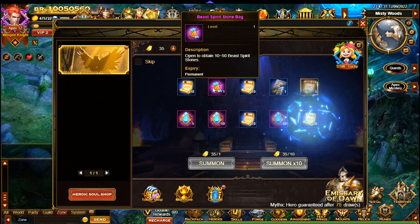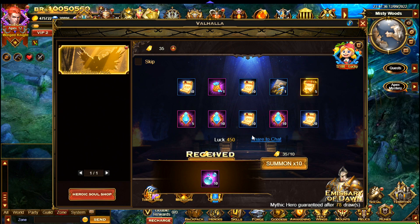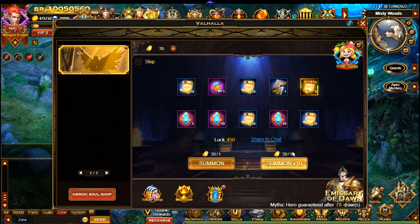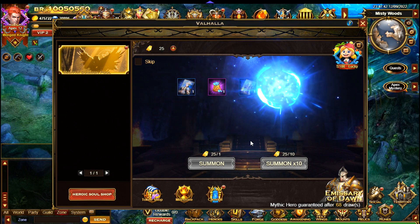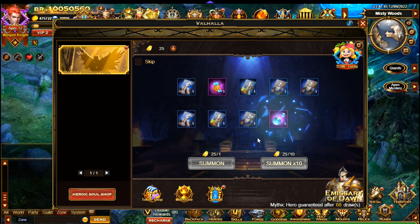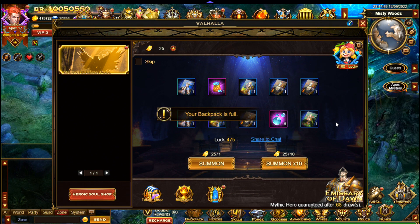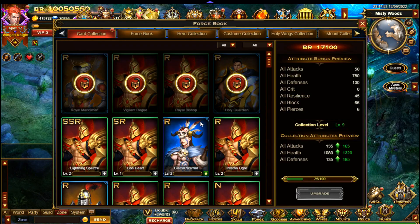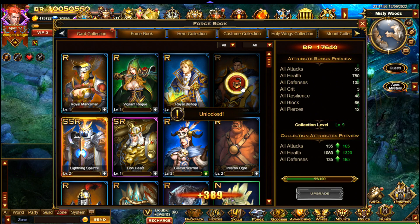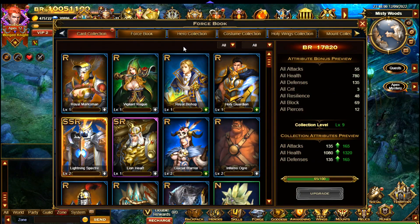Beast Spirit Stones, one card. I'm not sure this is as good as the previous Valhalla, if I'm being honest — it's hard to say. I'm only going to do 50 though. My bag is full — all the cards go in the force book. You can see you can unlock heroes and upgrade various cards there. I can also upgrade this to give a bit more battle rating.